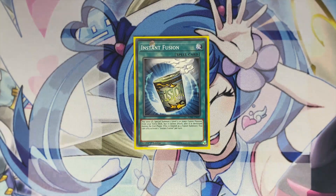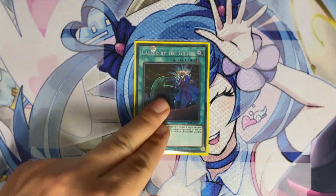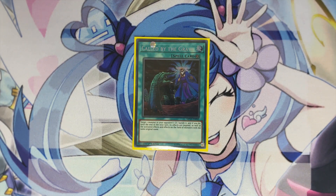One copy of Instant Fusion — it's a free level 4 monster on the field and gives you going-second power by using Thousand Eyes Restrict. Thousand Eyes can bait effects, then you link it away and use Parallel Exceed, forcing your opponent to negate that as well, so you bait two negates without even using your normal summon. One copy of Called by the Grave — just another means to make sure your Regulator goes off.